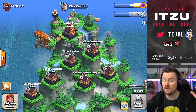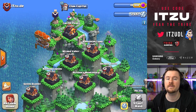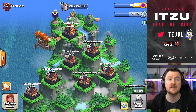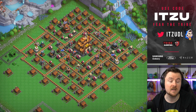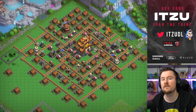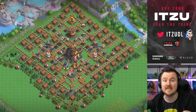Hey, Clash of Clans clan capital bases — this was one of the most requested videos in the comments. People were asking me on the German channel, English channel, and this channel everywhere if I could do a video for the capital peak levels 7 to 10 and all of those connected districts as well. We're going to share layouts starting with the capital peak at level 7 going to level 10, then baron camp 4 and 5, wizard valley 3-4-5, balloon lagoon 3-4-5, the big workshop 3-4-5, dragon cliffs starting at level 2 going to level 5, and golden quarry starting at level 2 going to level 5. It's crazy — it's a lot of bases in this video. Unfortunately there are no links for clan capital, but I still want to share all of those.